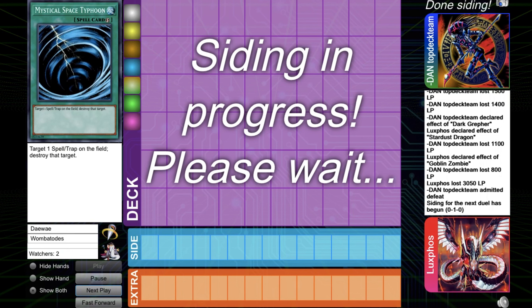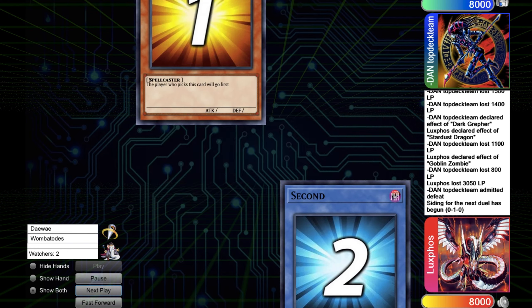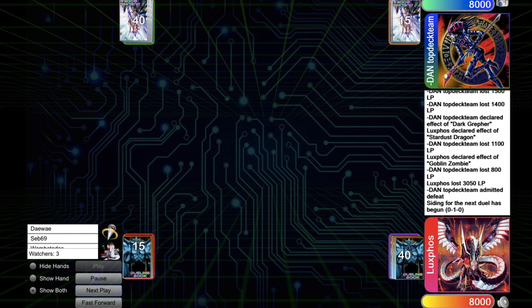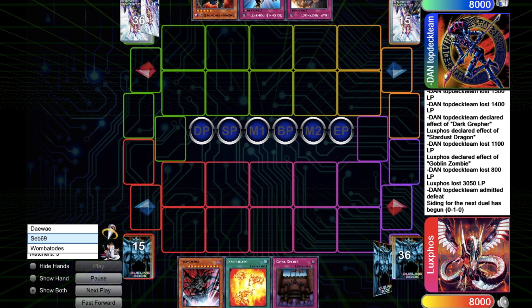So it went pretty well for me. That's what you try to do with the Flamvell Zombie deck — you just turbo out a Stardust Dragon, set some back rows, and play it slow and try to grind them out. So we've got some new spectators here.